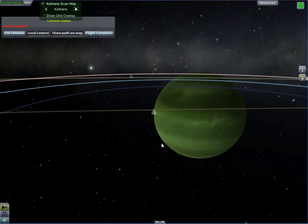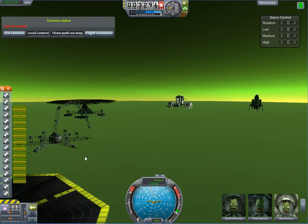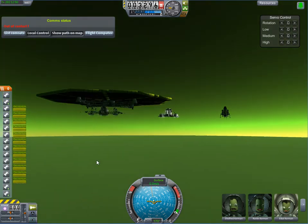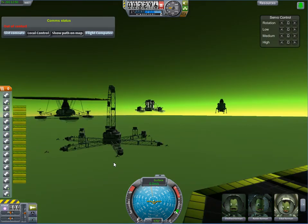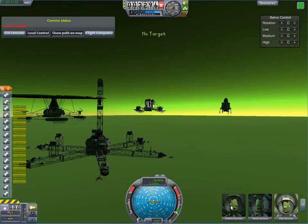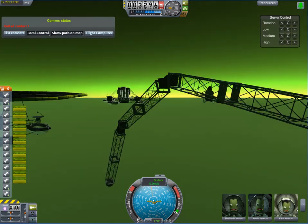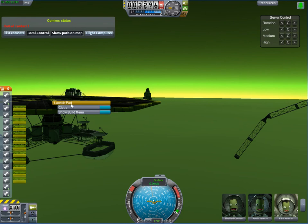Of course, Joule has no surface. That's on the surface of Joule — or hovering above it. I can't EVA, can't IVA. There don't appear to be any physics I can use.